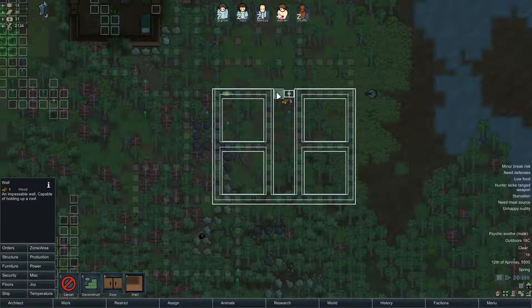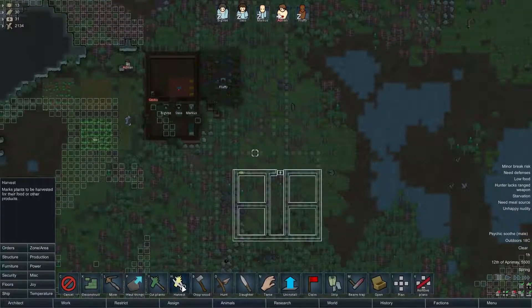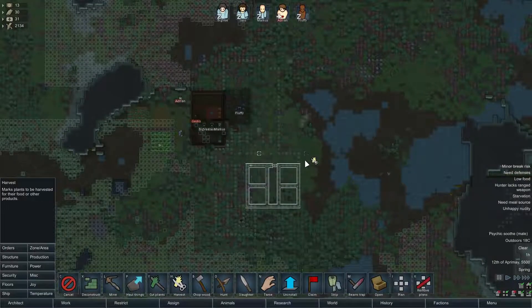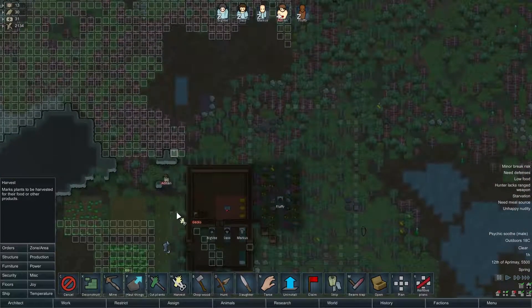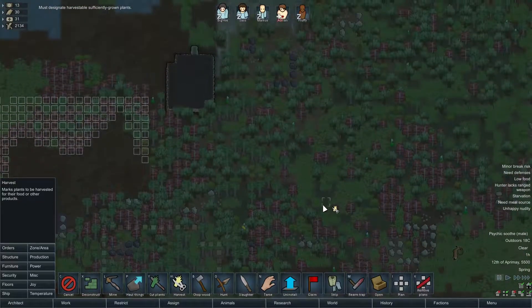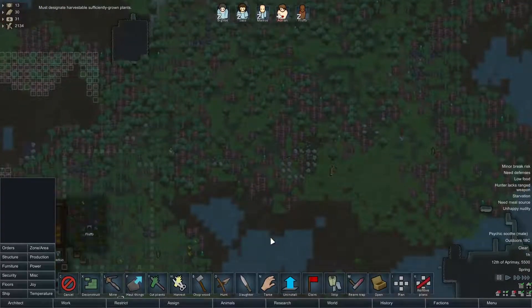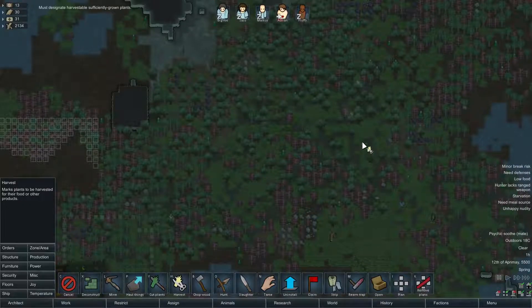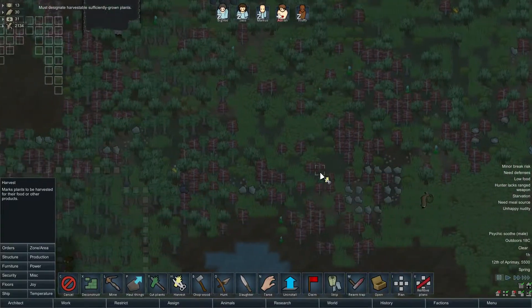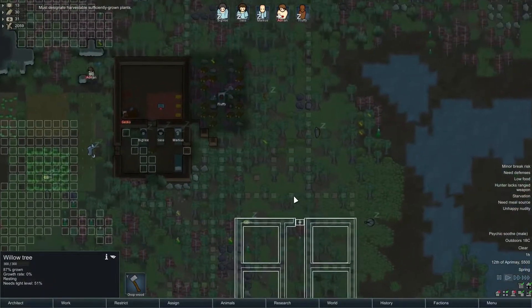We have a ton of wood thanks to our area here. One thing we do want to do is set up this harvest job and see if we can get anything harvested, berry-wise, in the area. Unfortunately, all I'm seeing is mainly heal root, which I don't really want to harvest — at least not yet. There's some berries right there; we'll go with that. That will give us at least some food moving forward.